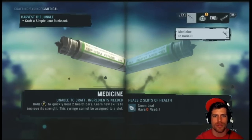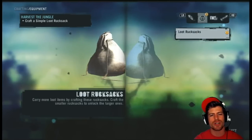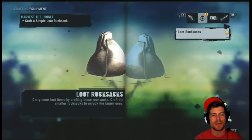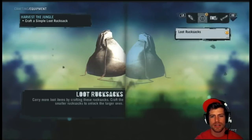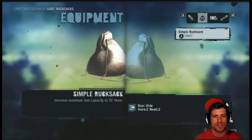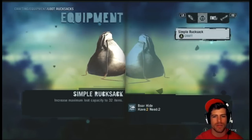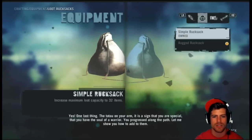RB will go over to the loot rucksacks. Craft a simple loot rucksack. Carry more loot items by crafting these rucksacks. Craft the smaller rucksacks to unlock the larger ones. Increase the maximum loot capacity to 32 items. Sounds good. We have two boar hides.